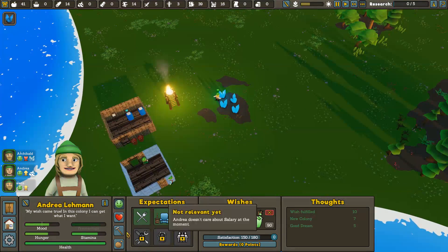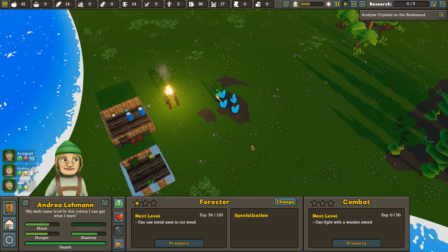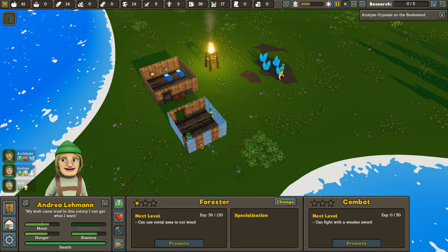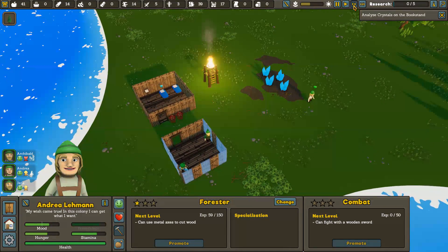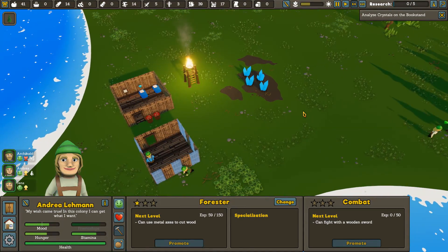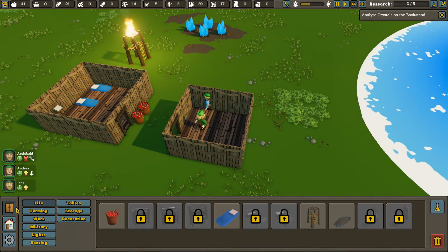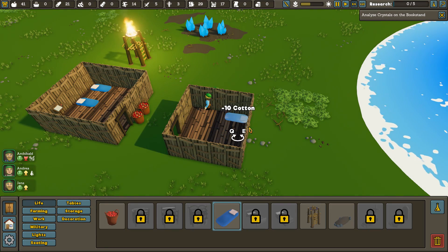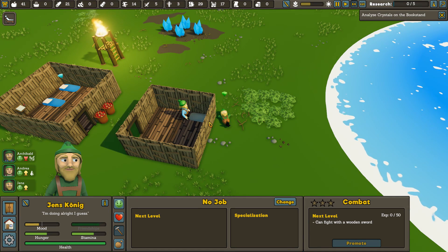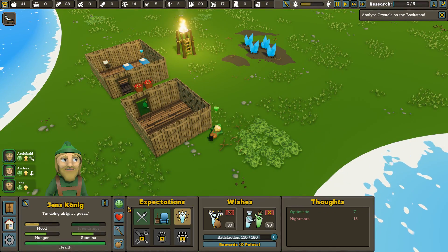I'm going to reassign you to a new job — go be a forester. A forester can use metal axes to cut wood. Maybe you can go kick them down with that lame leg of yours? If you don't have a solution, think outside the box — you might be able to reason your way through it. The house is done. The next thing we need is a little bit of a bed over here, and our constructor will hopefully get that mashed out.